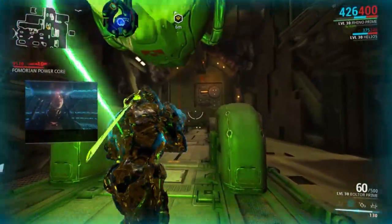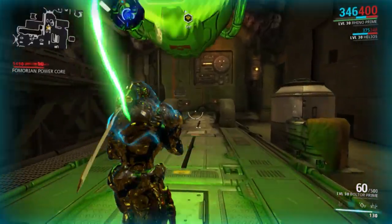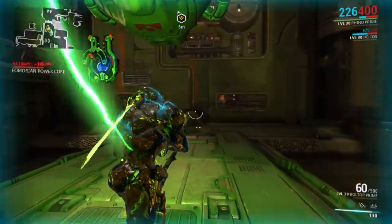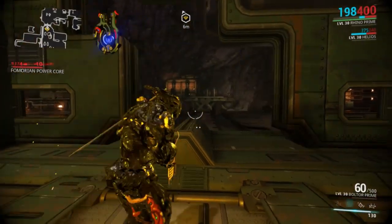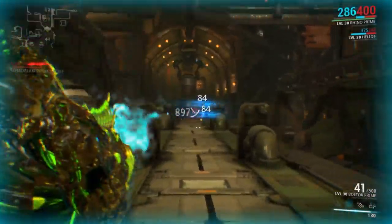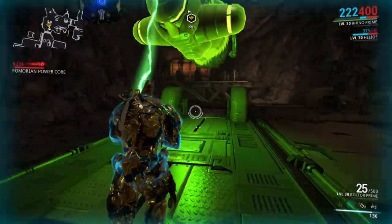Upon starting the quest, Ordis will tell you that there was something written on the item you just crafted and he goes on to repeat this poem: 3 parts, 3 acts, 3 riddles for thee, to revive the one wielding fantasy. Ancient gods so cruel, once ruled from on high, can you name their peak where the land meets the sky. Obviously the riddle wants you to find a certain location on the star chart, and in this case that location is Olympus on Mars.